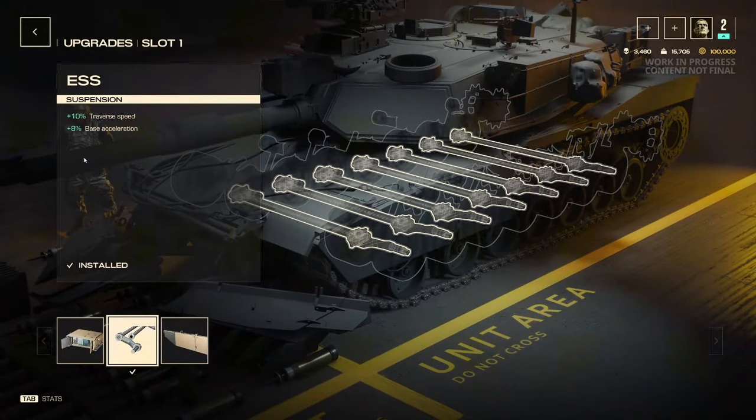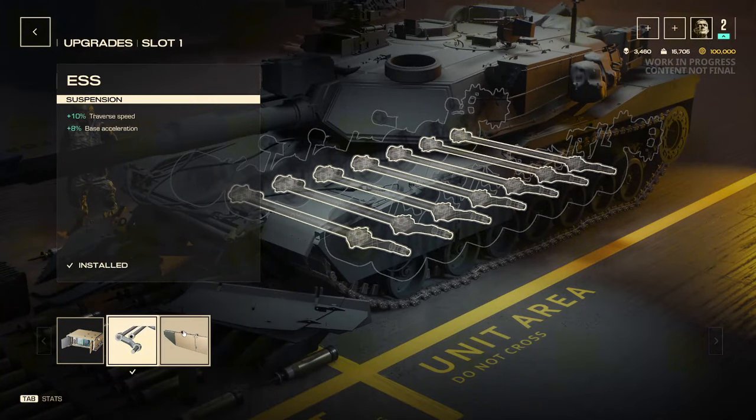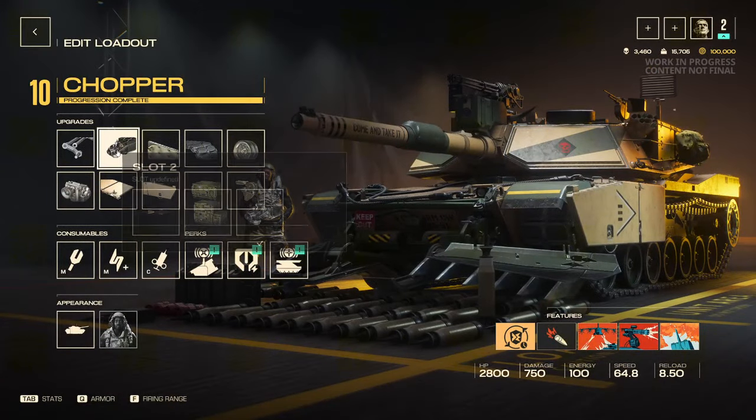For the first slot, I take the suspension for the plus 10% traverse speed and plus 8% base speed. It makes it where you're able to move around more, be more nimble per se for how big this tank is. You are able to build into the sighter for a plus 100% armor, but with the heal build, you don't really need the extra 100 hit points. The base traverse speed and base acceleration are good enough.